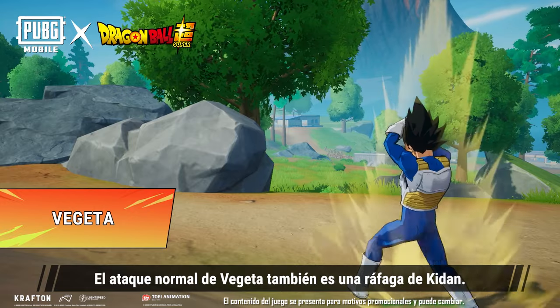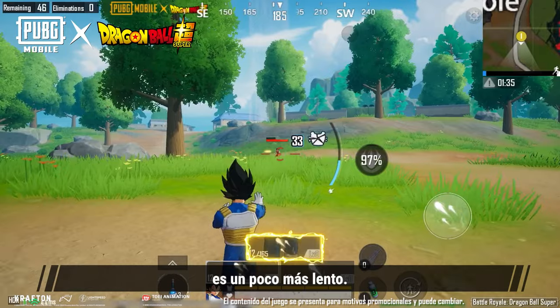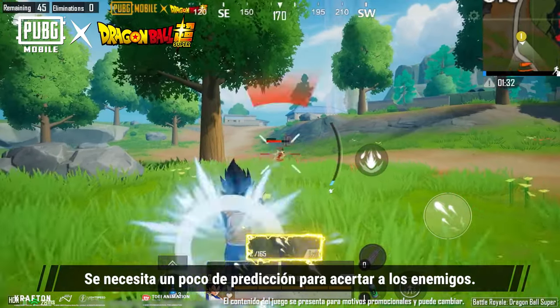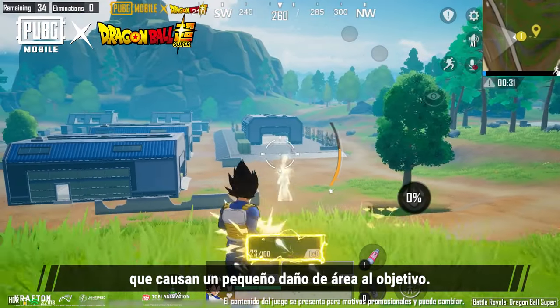Similar to Goku, Vegeta's standard attack is also a barrage of Kidan. It has a faster rate of fire, but the Kidan travel a bit slower, so it takes a bit of prediction to accurately hit enemies. However, Vegeta's charged attack fires a bunch of Kidan, which deal small area damage to the target.